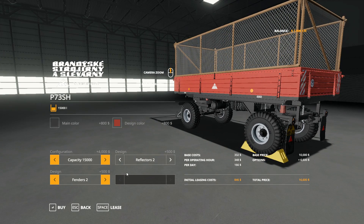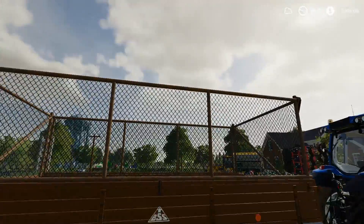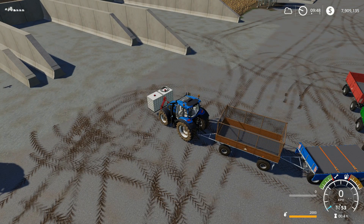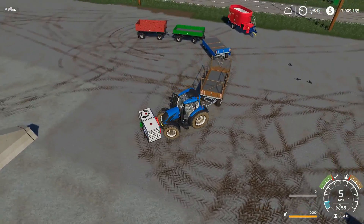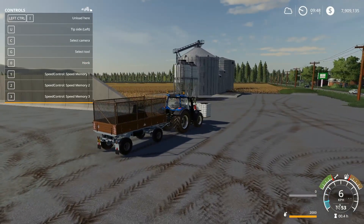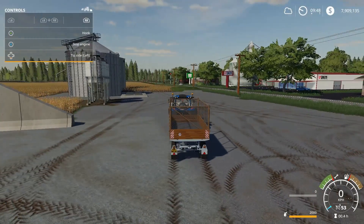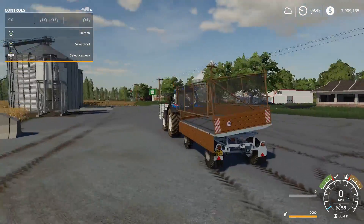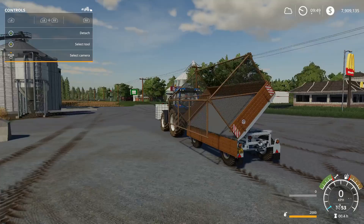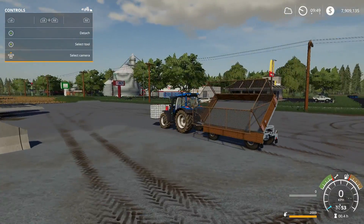Just be aware of the tipping behavior — these trailers tip to the right or left side only, there is no rear tip option, which is odd. When you do tip, the wire fencing side drops open. So I wouldn't recommend throwing bales inside the mesh-sided version thinking you can keep them safe in there — they won't come out nicely. These are also rear-hitched so you can tow multiple trailers connected together.